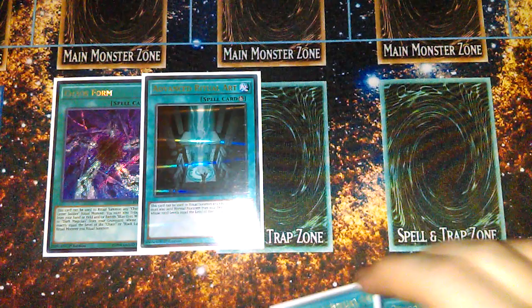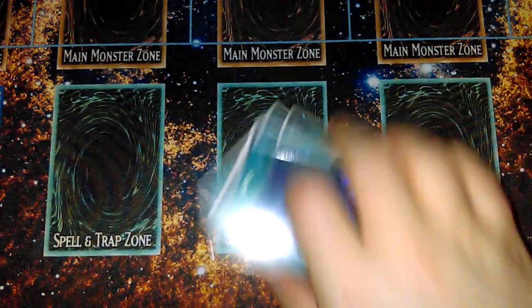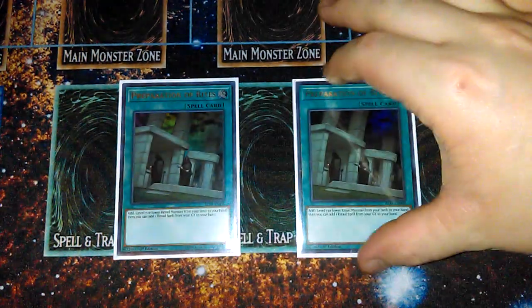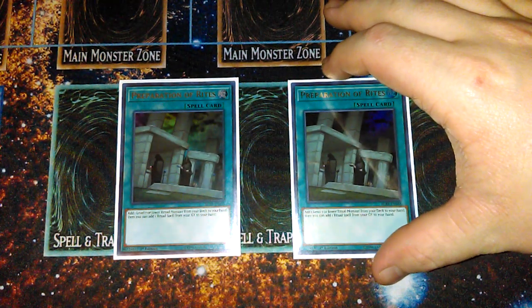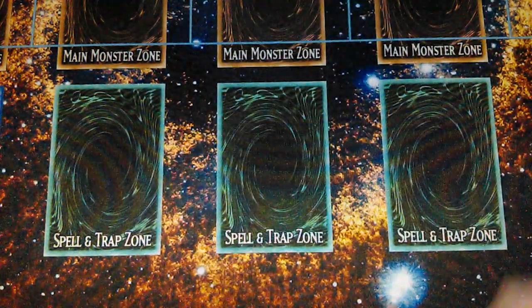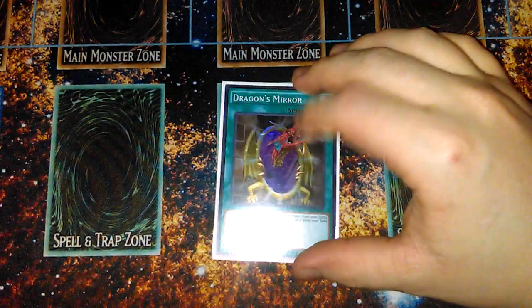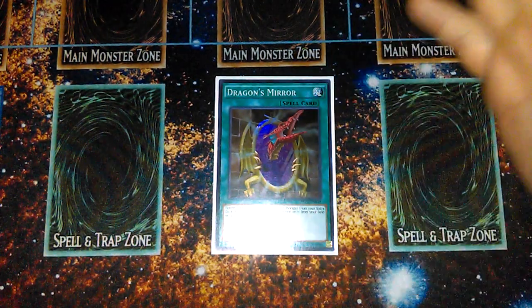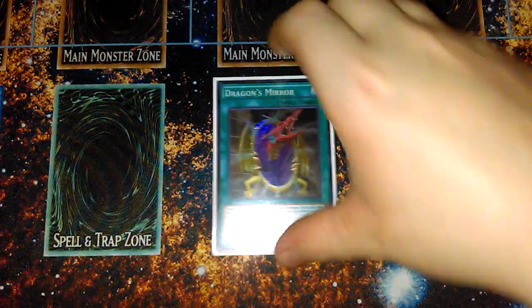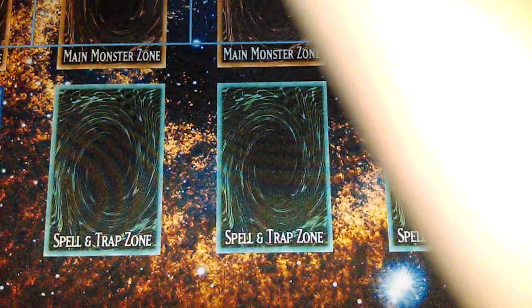Two Pre-Preparation of Rites, mostly to fetch out your Chalice Slime and have more options for searching them out. Our last spell is Dragon's Mirror, because this is a Blue Eyes deck and we're sending lots of cards to the graveyard, so we'll definitely have plenty of materials in the graveyard for Dragon's Mirror to be live.